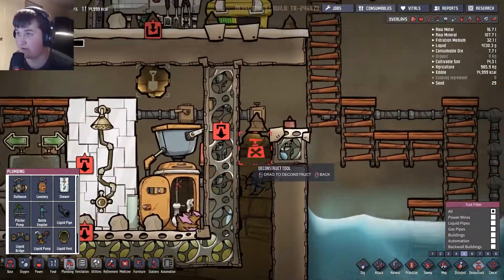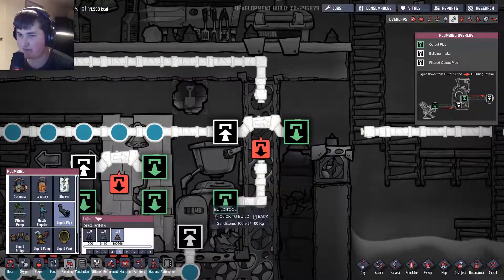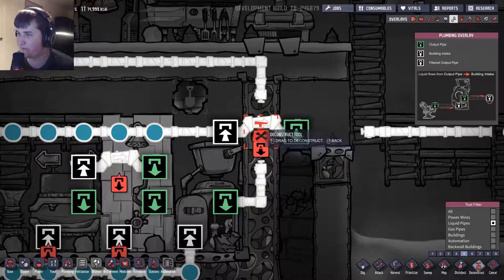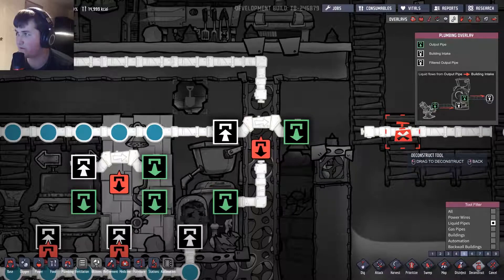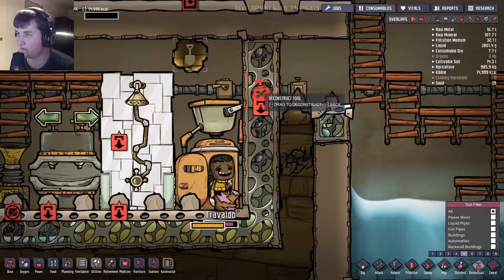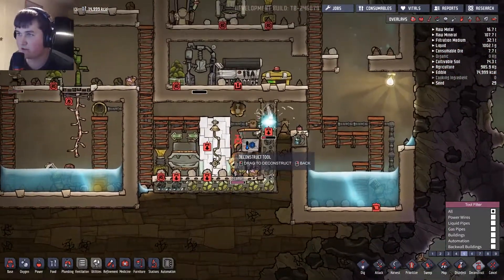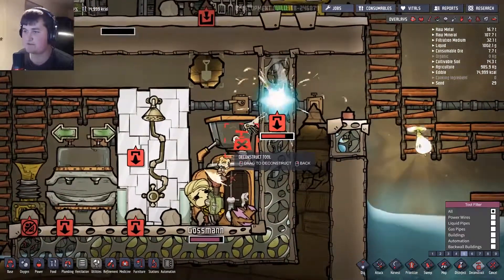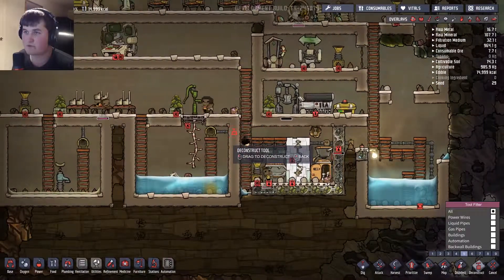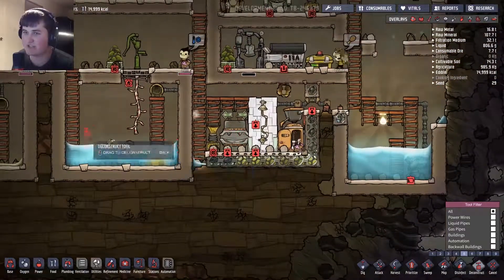I don't know what to do, there's so much more to think about. Alright, deconstruct — I wanted you to deconstruct this please. Just deconstruct all of this. Oh no, we're almost out of oxygen! I need to get this going again so we can fill up to there.